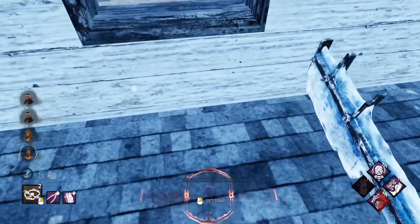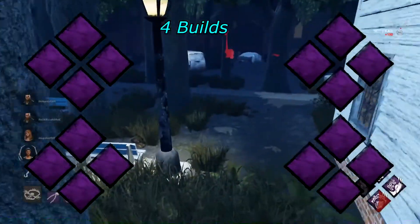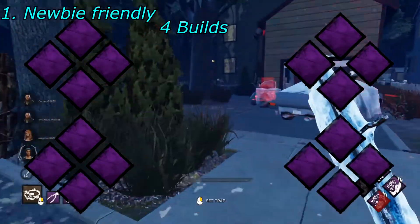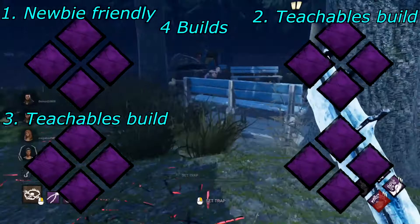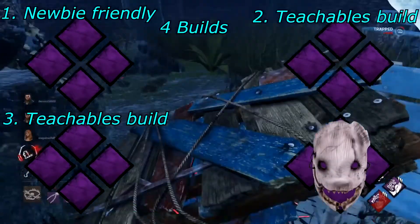Now we're in the build section. I'm going to give you four builds. The first build will be without any teachable perks — if you're new and want to play Trapper, this is the build you want. The two following builds are geared toward what you should work toward after gaining more experience. And the last build is Forbidden — we'll see why.